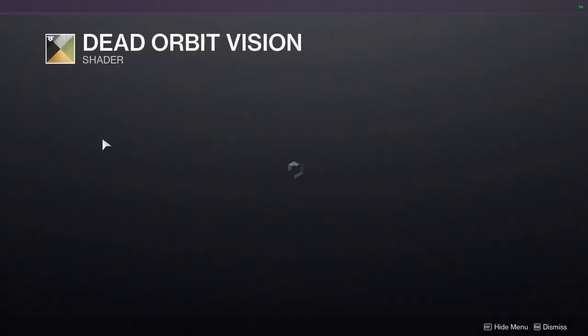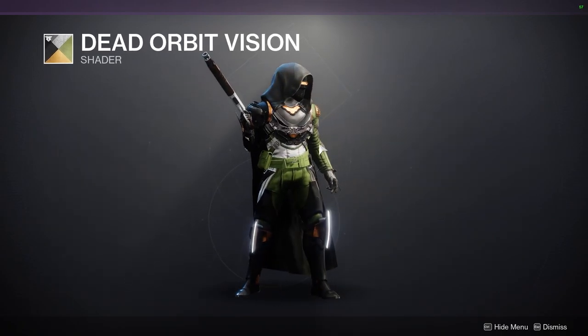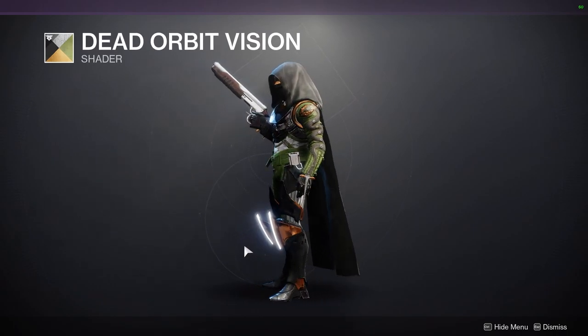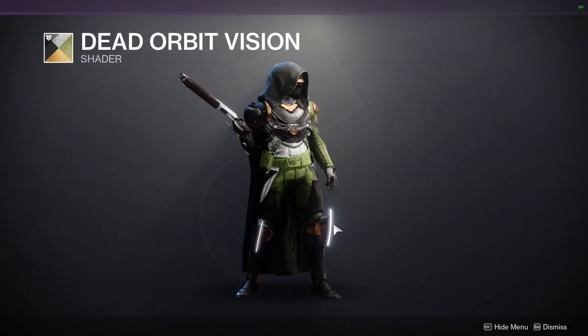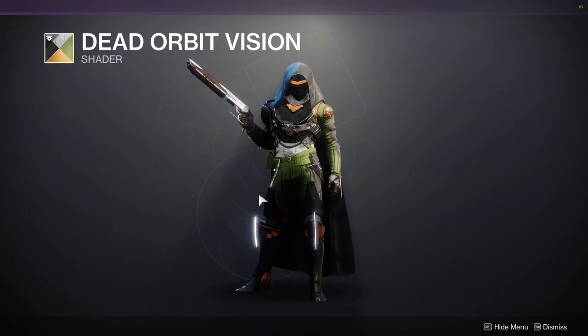Dead Orbit Vision — this is the Year 3 Dead Orbit shader, which means it's not super black and white. It's more black, white, green, and kind of a metallic orange. I definitely would recommend it because some pieces look really cool with it, though all of this doesn't look good.